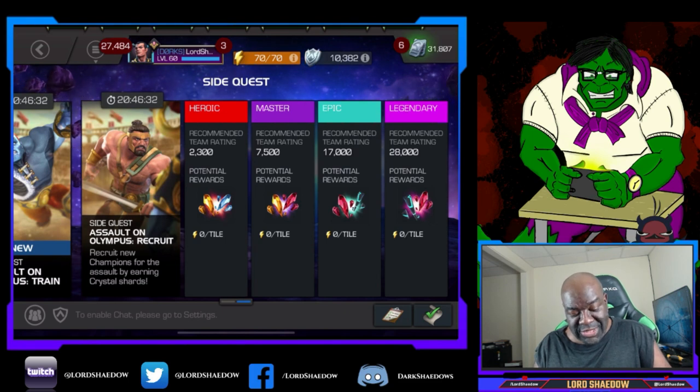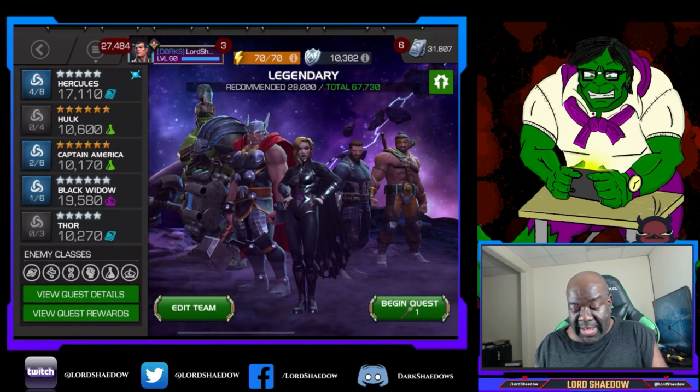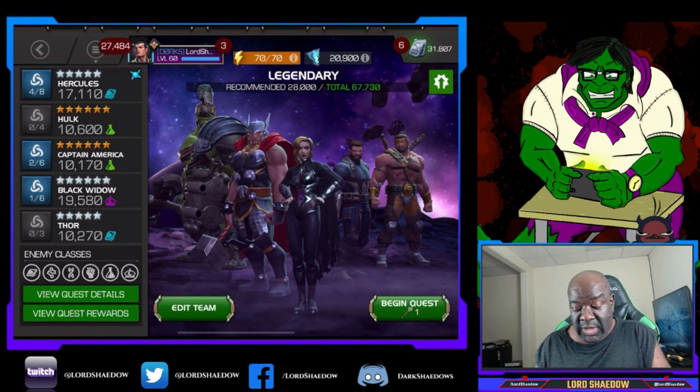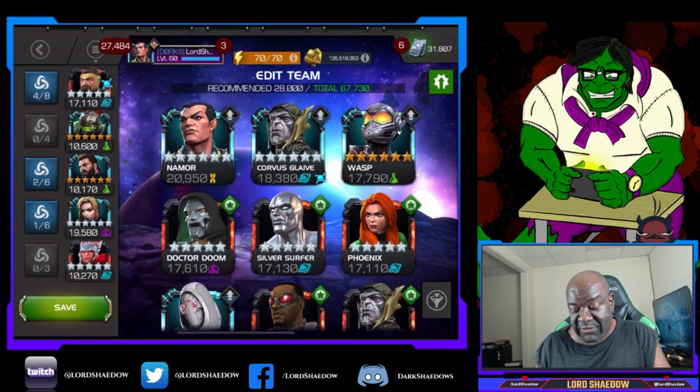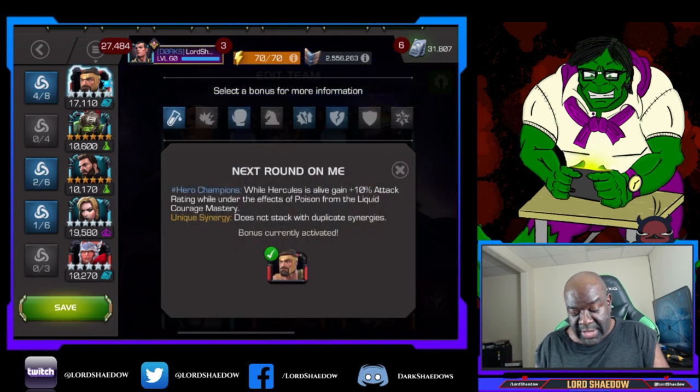We're going to do Legendary. This is the team I'm going in with. Obviously Hercules. Let's take a look at the synergies we have active for him. We've got the synergy he has with himself — that'll increase attack rating by 10% as long as you're under the effects of the poison from Liquid Courage. And I am — I'm running suicides.